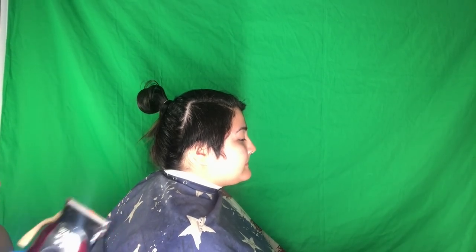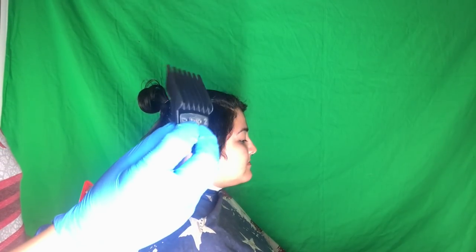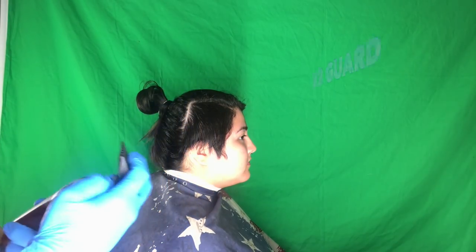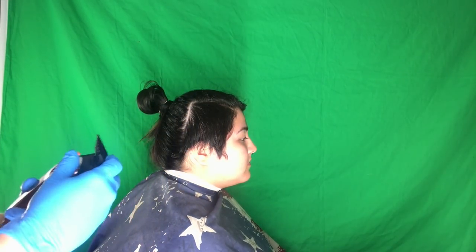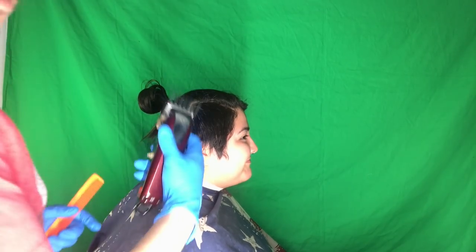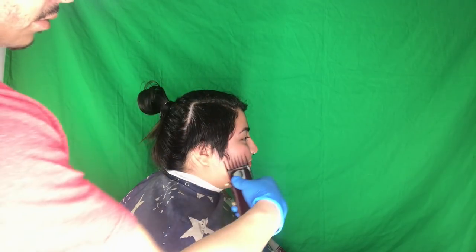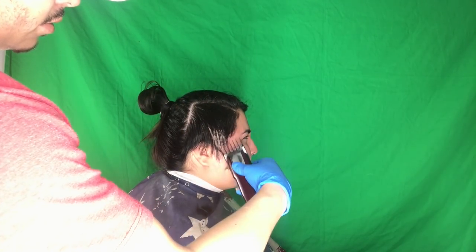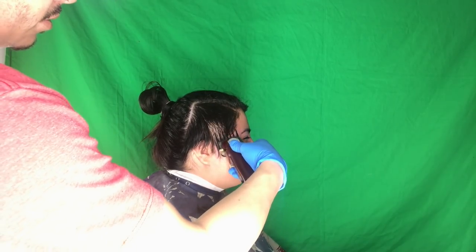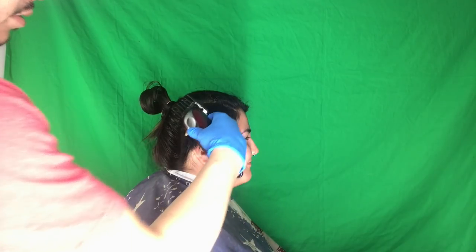Here we go. First, I like to start with a number two guard. I like to start with a pretty big number — I could go lower, but different textures sometimes mess with you. So we're gonna go around this area, all around that, and just cut that off. Go straight in and brush as you cut, that way the hair falls off pretty good.